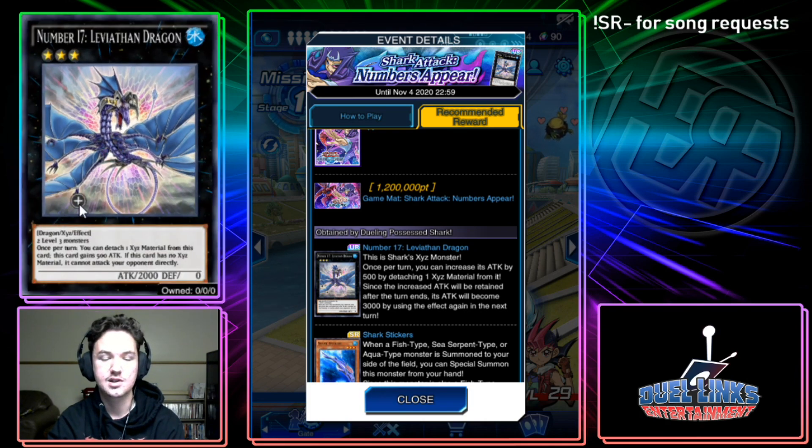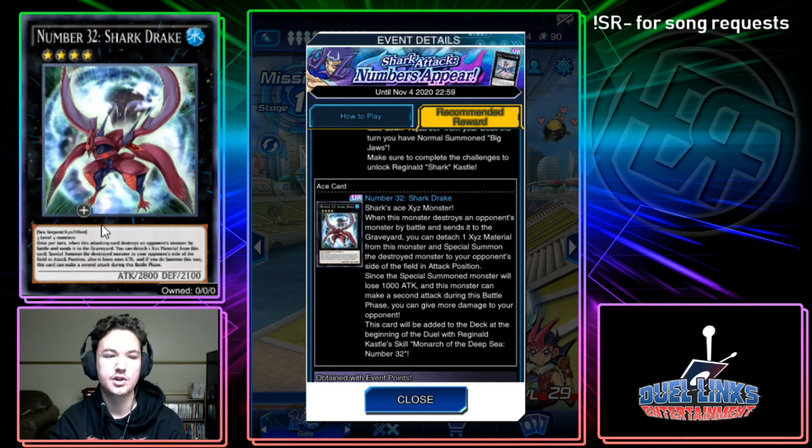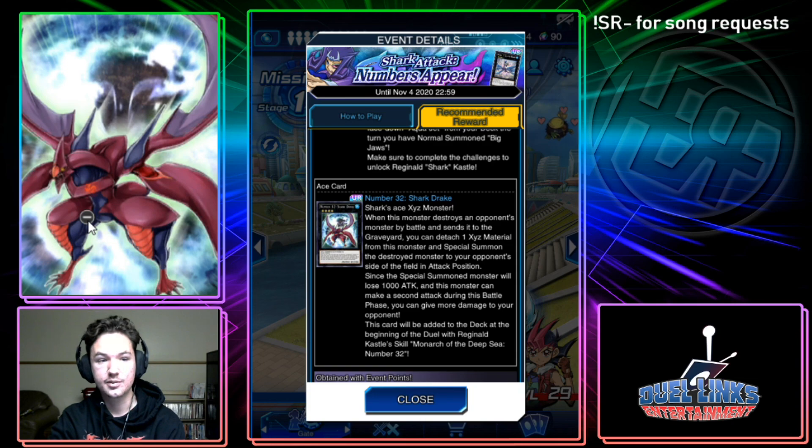Number 32 Shark Drake: once per turn, when this attacking card destroys an opponent's monster by battle and sends it to the graveyard, you can detach one Xyz material, special summon that destroyed monster to your opponent's side of the field in attack position — it loses 1000 attack — and if you do, this card can make a second attack during the battle phase. So basically, you swing in, destroy the monster, detach a material, special summon it back with 1000 less attack, and get another attack. It's a pretty good OTK option.